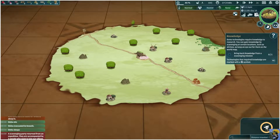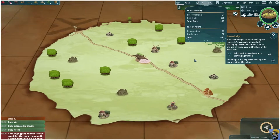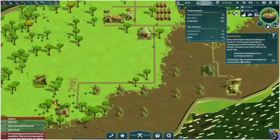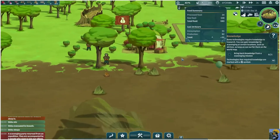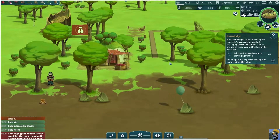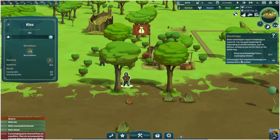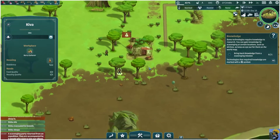Now we've gone up to 27 people, zero idlers. Let me just check my food — we're still net positive, net 11. I'm going to push 4 to go back to our town. That's good to have a food surplus. This is Kiva, and Kiva is a berry gatherer. Fantastic. Let's find our new people.